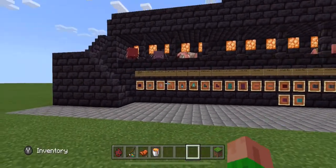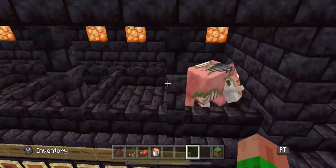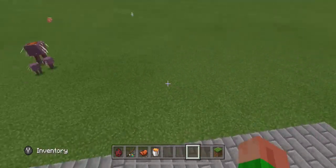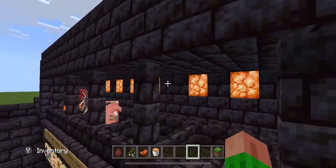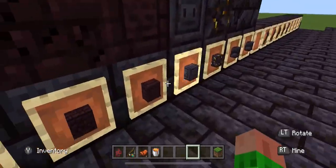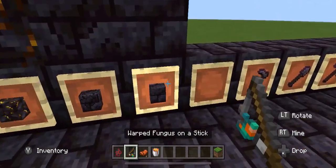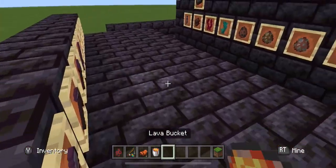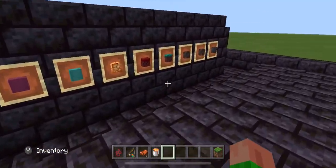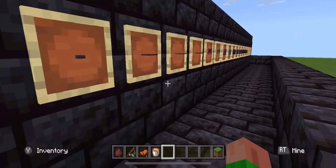I just wanted to show everything off. I had to get rid of those things because they were kind of annoying. The new zombie pigmen — you can now trade with them and they can give you stuff. You can tell this was not planned out — I didn't know we were getting an update today.